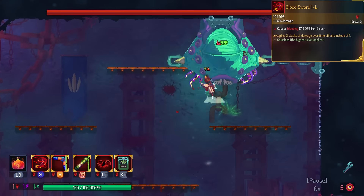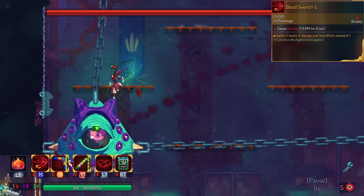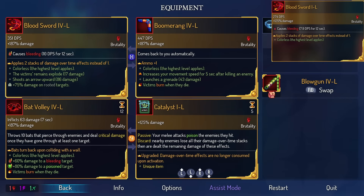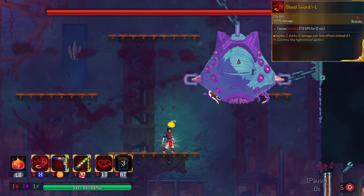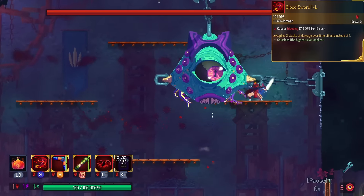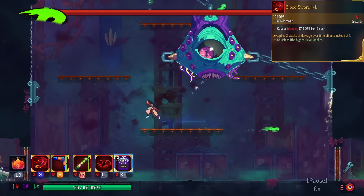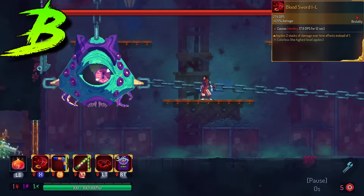Bloodsword gets double stacks. I don't think I actually like this effect on Bloodsword. I would have maybe preferred bleeding causes poisoning or an uncapped amount of bleeding on the enemy. I think when you pop the bleed with Bloodsword and have to start from zero, it actually lowers the DPS a bit. However, if you stack this with some other bleed source, it's actually really strong. So I'm going to have this in the B tier for now.